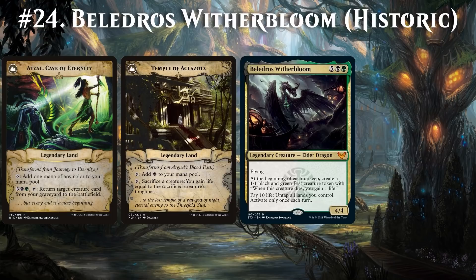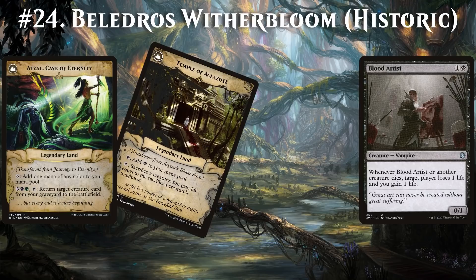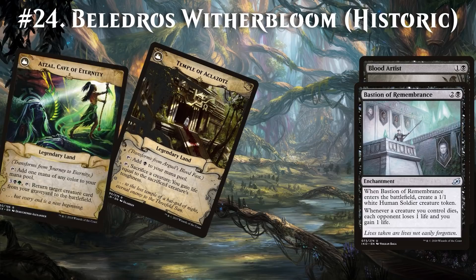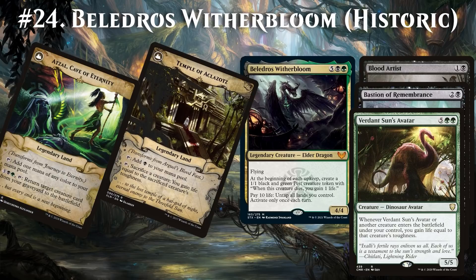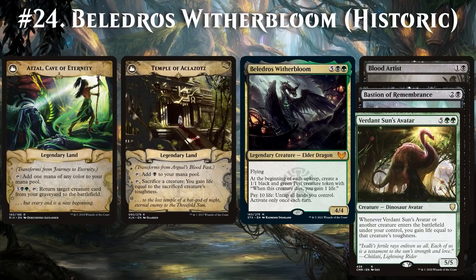Suppose we're currently at 1 life. We sacrifice Beledros Witherbloom to the Temple, and along with Blood Artist and Bastion of Remembrance, that will bring us back up to 7 life. Next, we return the dragon with the Cave of Eternity, and Beledros Witherbloom enters the battlefield, triggering Verdant Sun's Avatar, which all together brings us back up to 11 life. So we can activate Beledros Witherbloom to untap all of our lands, and since each time it is entering as a new object without memory of its previous activations, we can just loop this as often as we want. Each time, we drain our opponent with Blood Artist and Bastion of Remembrance, so the end result for our opponent is infinite life loss.